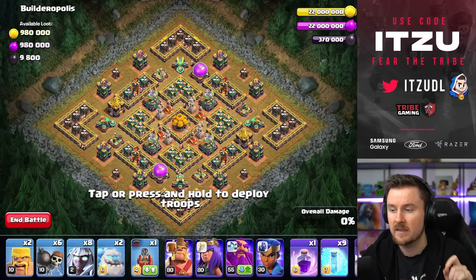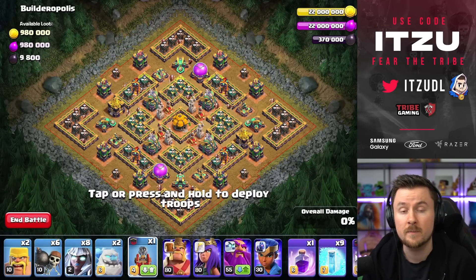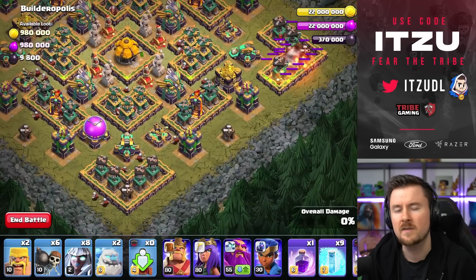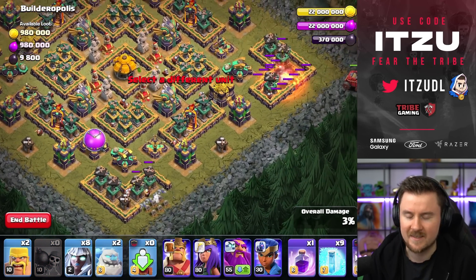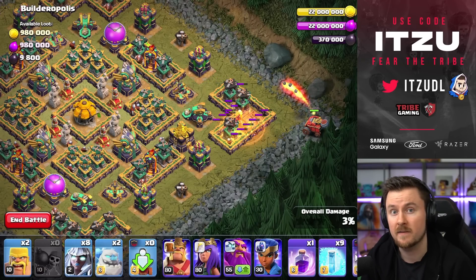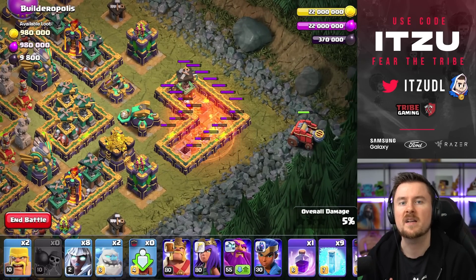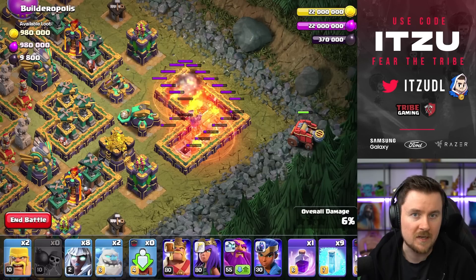Next challenge is the last one for Town Hall 14 and it's not that easy. I'd definitely recommend decently upgraded heroes because this is not an easy challenge at all. We could do a fancy Queen Charge, but I feel like a lot of you aren't as trained with Queen Charges and it could get too complicated. This video is about giving you the easiest solutions possible, and Electro Titans are just the best thing for that.